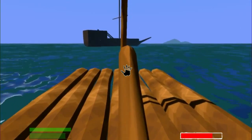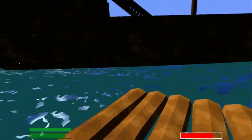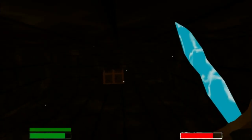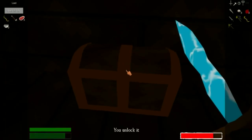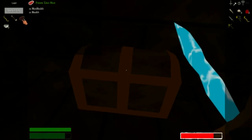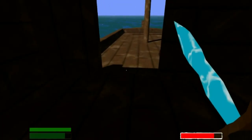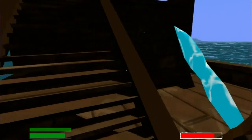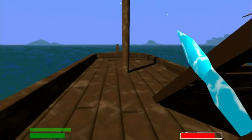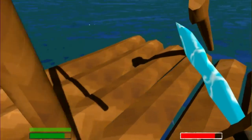Hopefully we get some good loot in this chest. It's too bad we don't have all the stuff to repair the boat and take it. Let's see what we got - nice, I got absolutely nothing useful. There could have been a compass in there or something like that. I do believe this respawns after a while, so I could just stay here, reload the game, kill pirates, and come back.